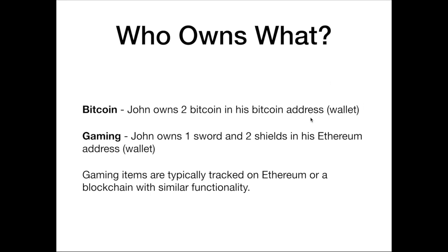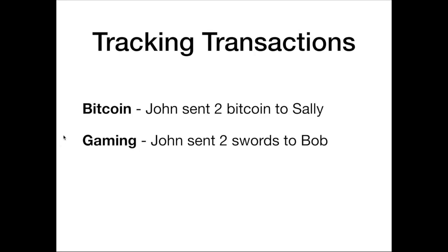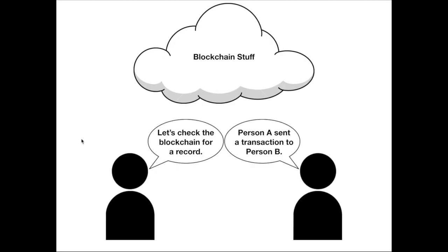In Bitcoin terms, that might be something like 'John owns two Bitcoin in his Bitcoin address held in a wallet.' In gaming terms, that might be 'John owns one sword and two shields in his Ethereum address.' Gaming items are typically tracked on Ethereum or a blockchain with similar functionality. Because of the ability to track transactions, in Bitcoin you might say 'John sent two Bitcoin to Sally,' and in the gaming world you might say 'John sent two swords to Bob.' Bitcoin transfers or items — sometimes called fungible or non-fungible tokens — are sent and then recorded on a blockchain.